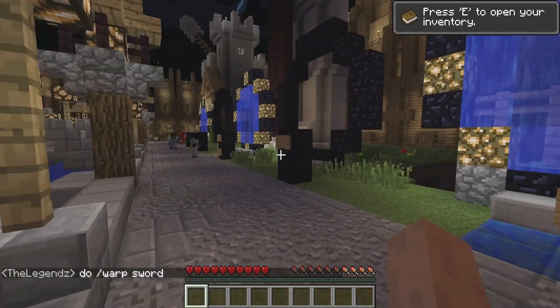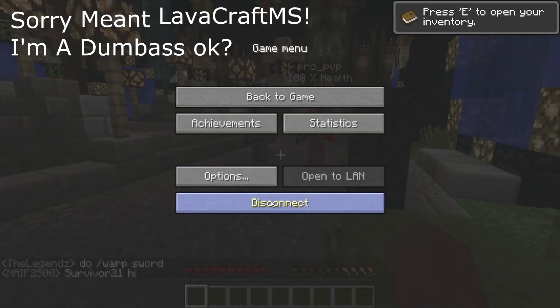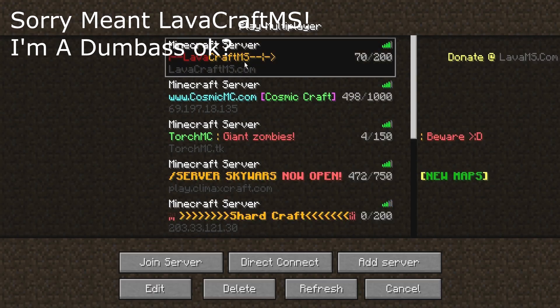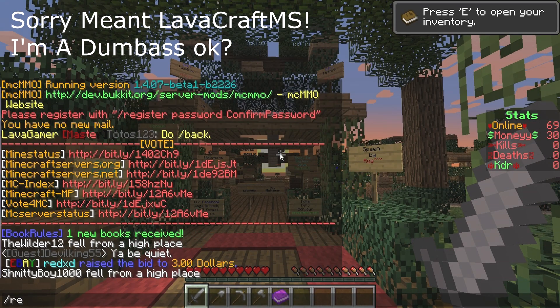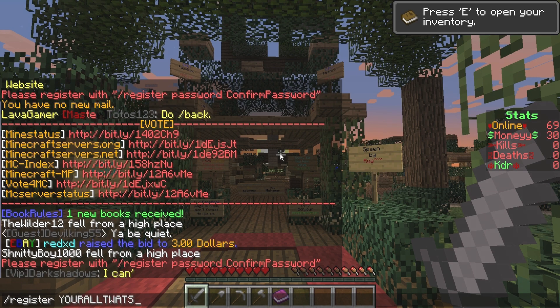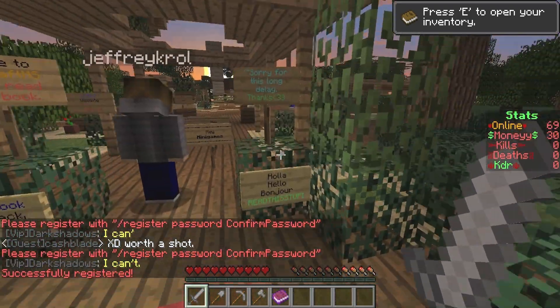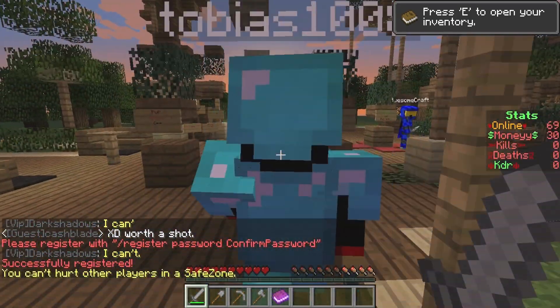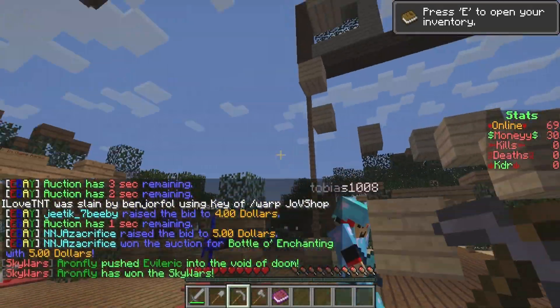For those of you asking about Torch, they are updating it. As you can see it's already been done. To register on Torch you do the exact same thing: /register — don't forget the slash — write your password twice with a space in between to confirm, and you're done.